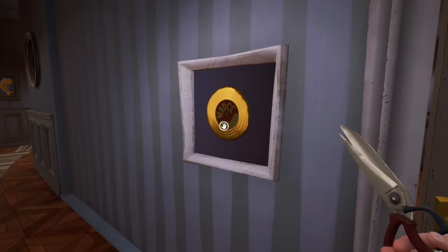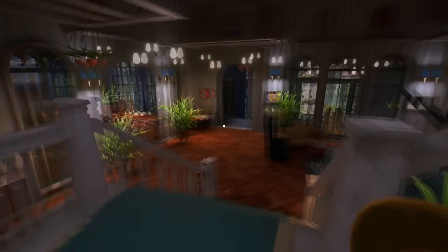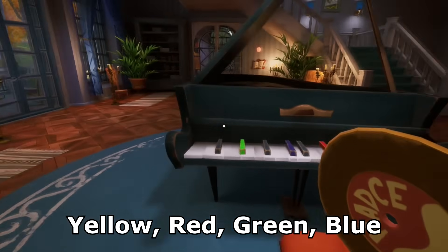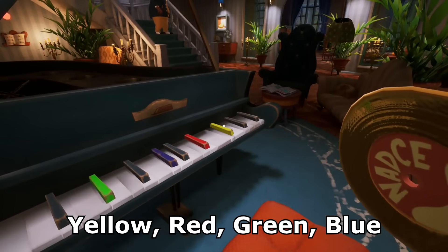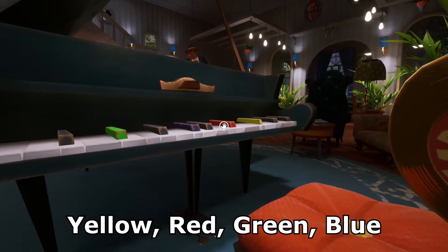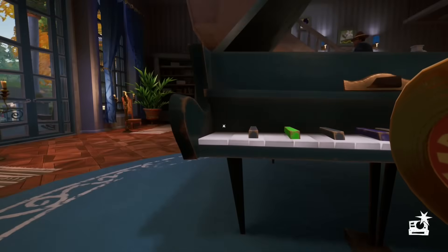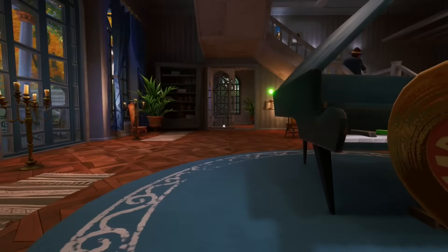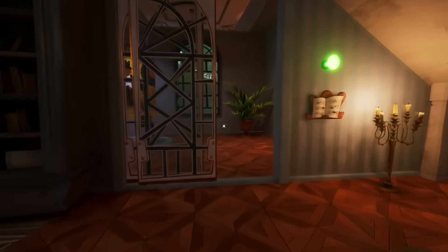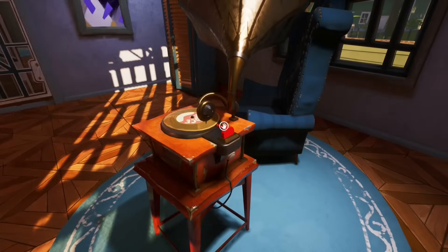Once done, pick up the vinyl record and go downstairs to the piano. To open another door you have to press the following piano keys: yellow, red, green and blue. This will open a door in front of you. Go through the opening, use the vinyl record and interact with the switch.